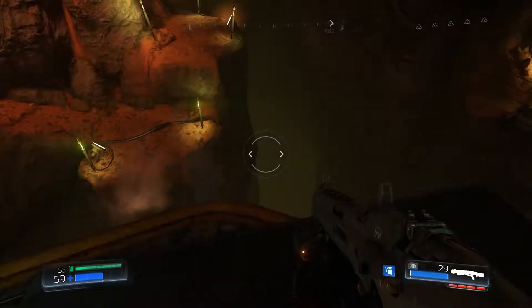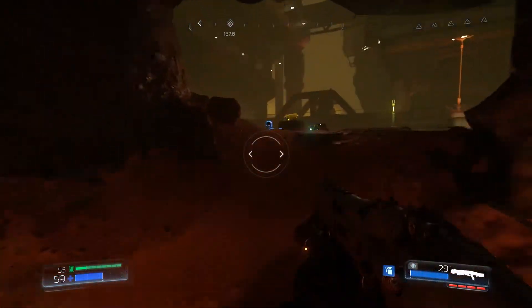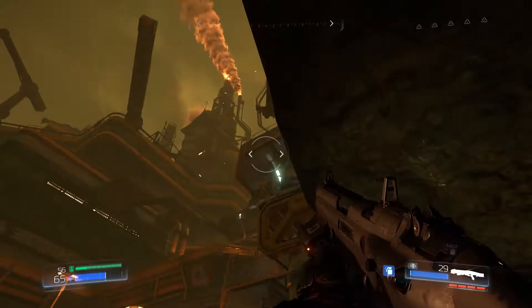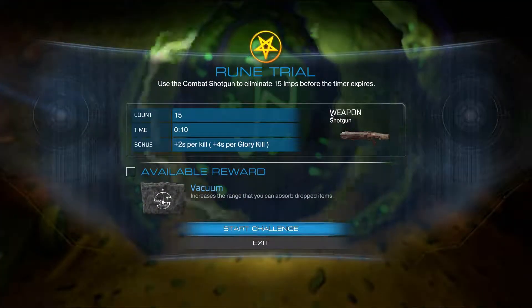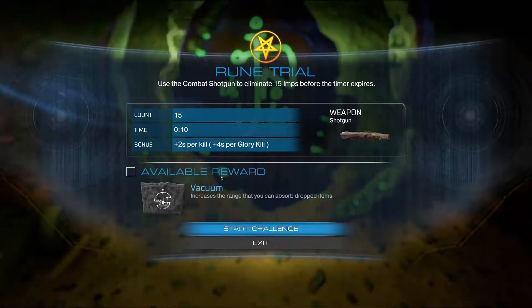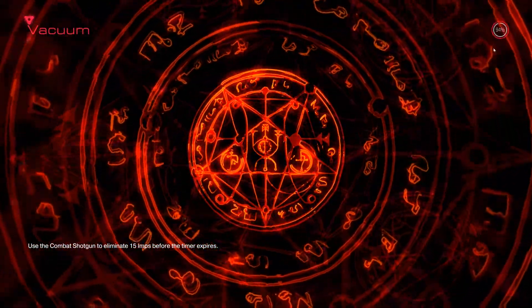Lots and lots of zombies somewhere, so I guess we're just gonna make a run for it and jump. That was easy! Oh, a rune trial right there — oh my god. Might as well pick up some ammo and cry a little bit, cause this is gonna take a minute. They're above me. Alright, let's do this. Count 15 weapon: shotgun, time 10 seconds, 2 seconds per kill, glory kill increases the range that you can absorb dropped items. Use the combat shotgun to eliminate 15 imps before their timer expires — rune trials are hard as hell in my opinion, they can be really annoying.